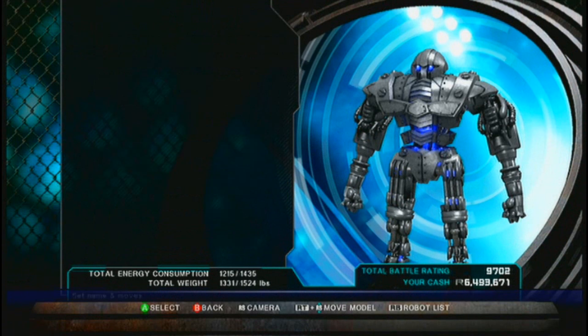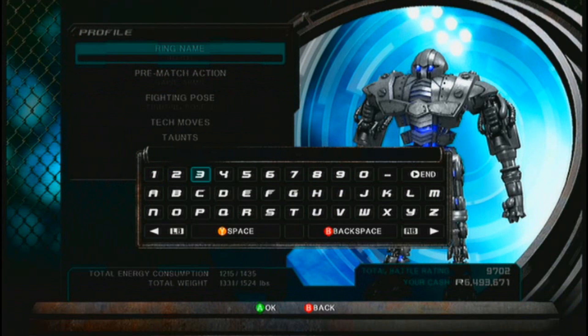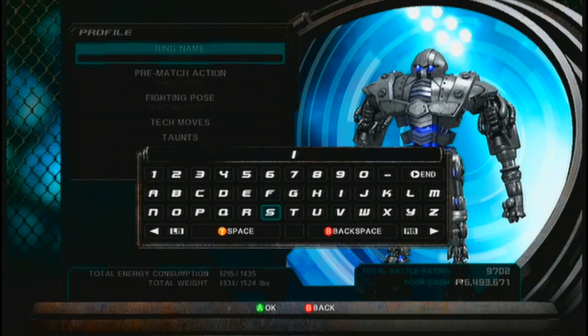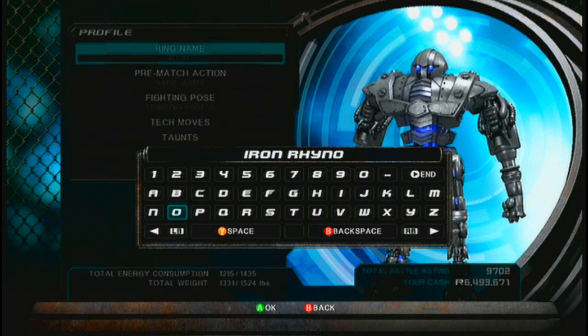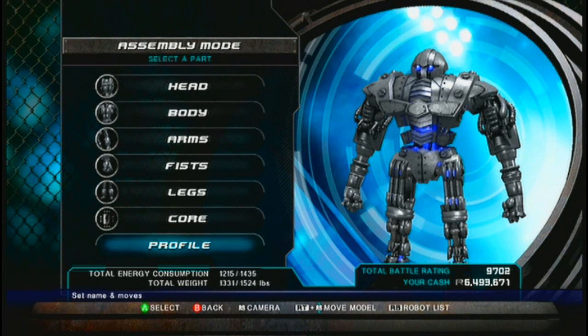So what we're going to do is go to Profile — green name. Let's call him the Iron Rhino. Iron Rhino, how's that? That sounds great. Now we've got the Iron Rhino saved to his name. We'll know which one he is.